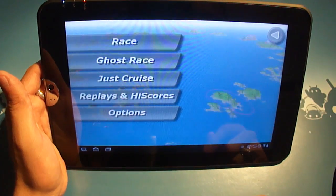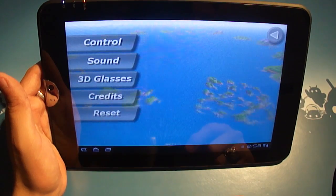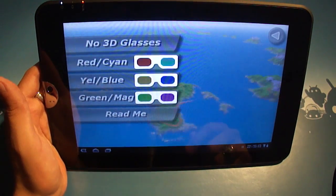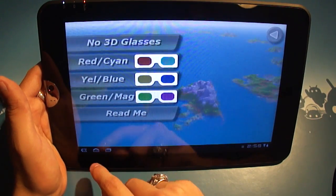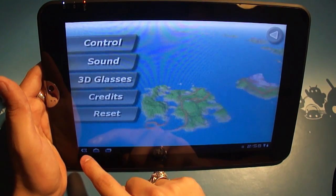Back to the main menu — you can do replays and high scores. There's also an options menu. Apparently it supports 3D, so if you've got green-magenta, yellow-blue, or red-cyan glasses, you can play this game in 3D if you so desire.